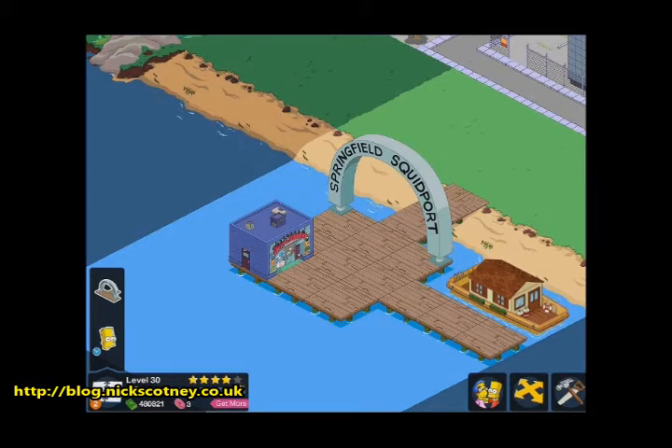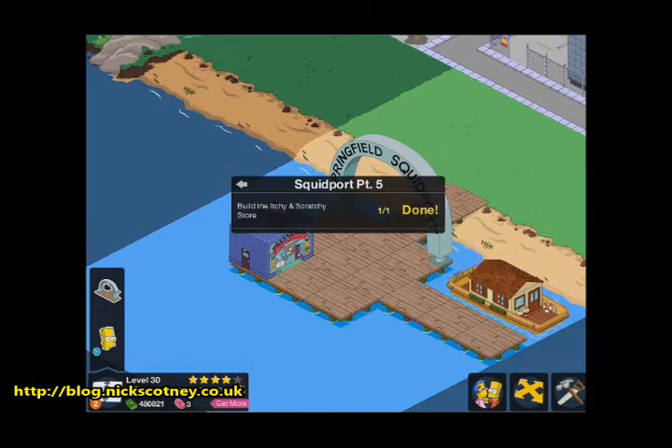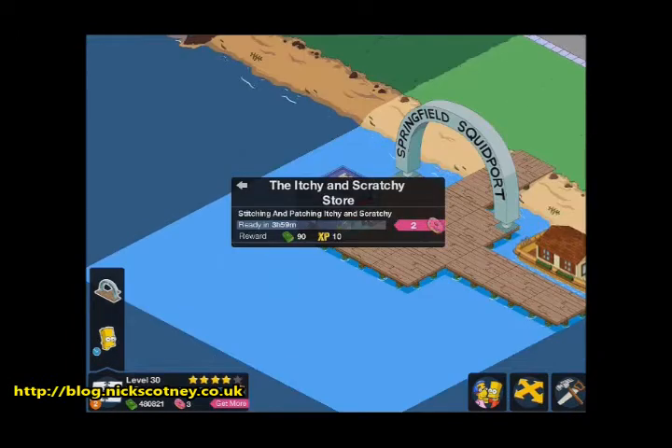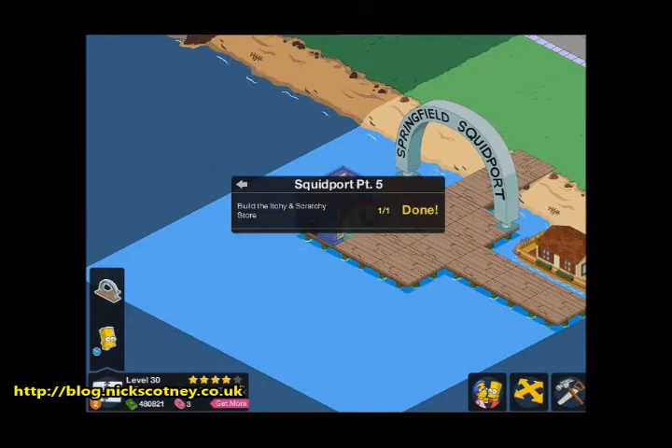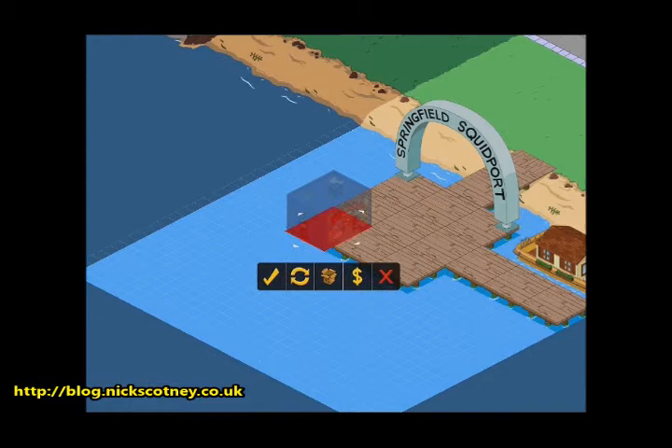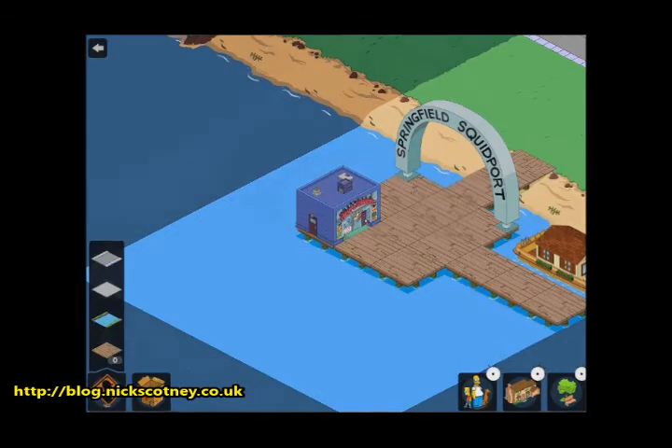But then the game doesn't actually recognise that I've finished the task. So you can see me here, I'm kind of pressing on the building trying to work out how I can get this task complete — obviously it still doesn't let me do anything. I go into move mode here, try to move it, replace it, and that doesn't have any effect either.